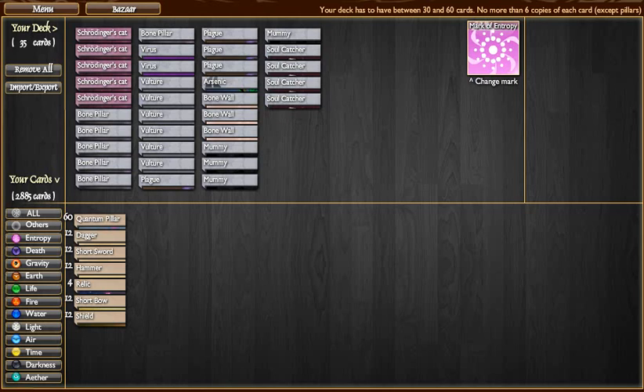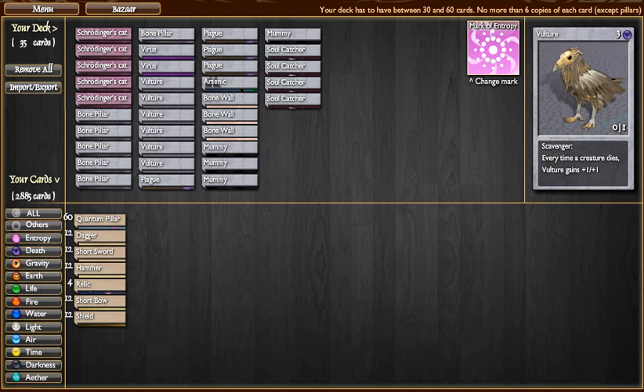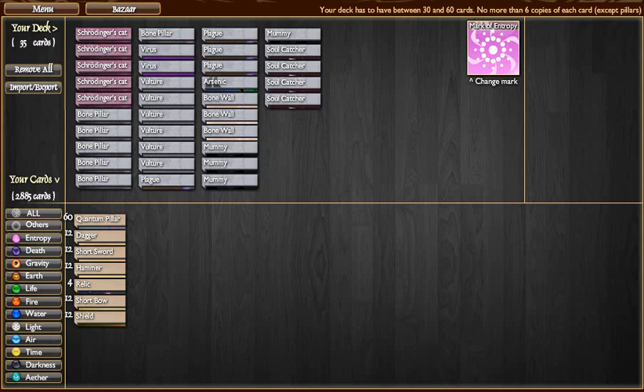Hello friends and other relations, this is Jay Higg, welcome back to Surviving the Elements. Today I'm going to show you a deck I built with the featured card being the Vulture. The Vulture card is a card that's near and dear to my heart. In true Vulture fashion, any time a creature dies — whether on your side or your opponent's side — the Vulture goes up 1 HP and 1 attack power, as you can see on the card. It's a scavenger. It thrives off of the death and decay that is incident to the battleground.